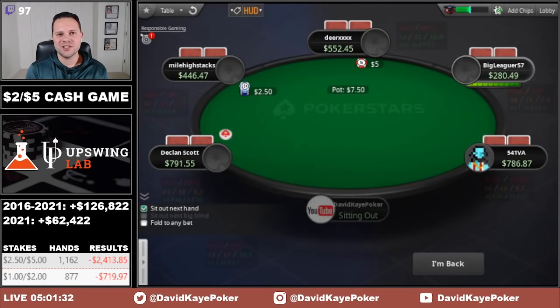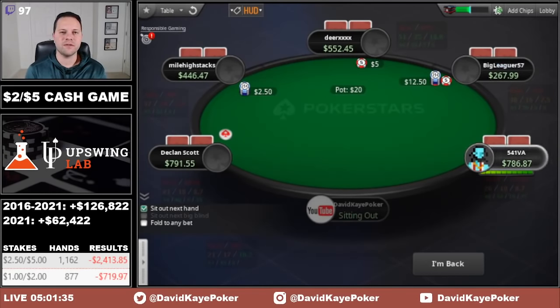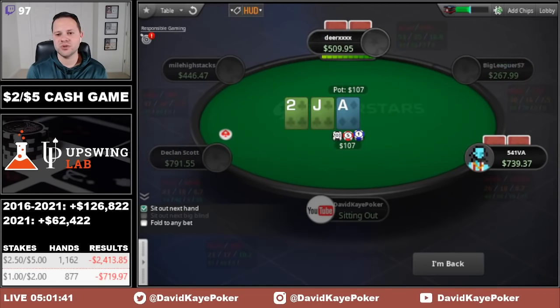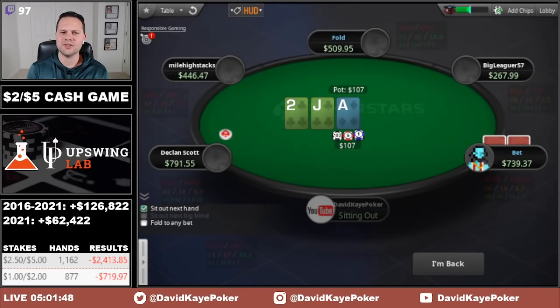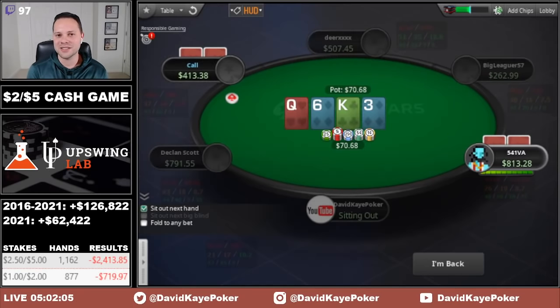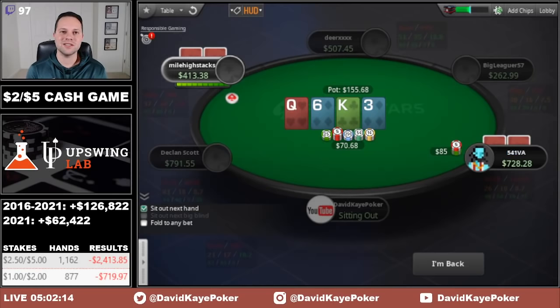That wraps up the cash game session for today. We played about five hours at a mix of 2/5 and 1/2. In the 2/5 game: 1,162 hands at minus $2,413. In the 1/2 game: 877 hands at minus $719. Total loss on the day: minus $3,133. Really slow the first four and a half hours, then the last 30 minutes was absolutely wild — unfortunately we were on the bad side of it. Ran queens into aces, made a light call-down with queen-jack that ended up being wrong. Just not a good last 30 minutes. If you enjoyed today's content, please like, comment, and subscribe. Live streams on Twitch — I post the schedule every Monday morning at 9 AM Eastern on the Twitch schedule tab.